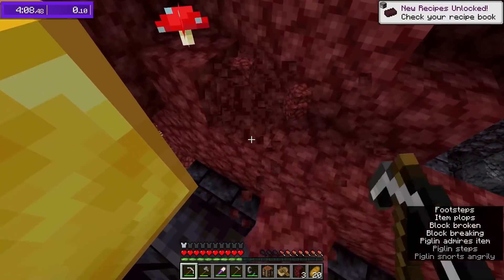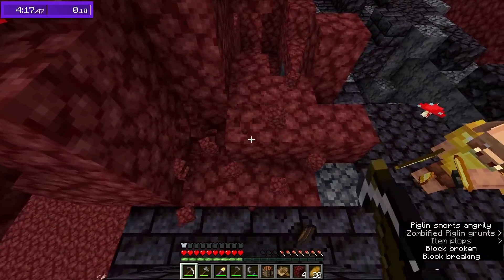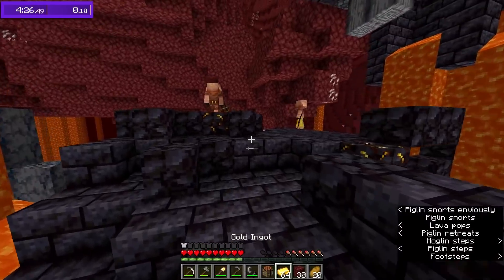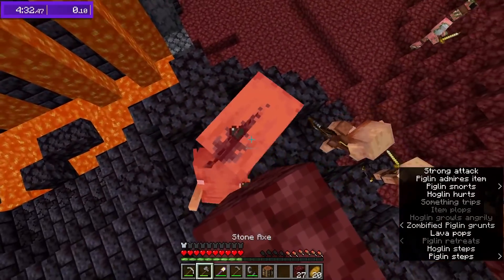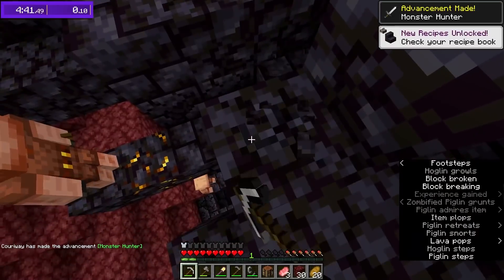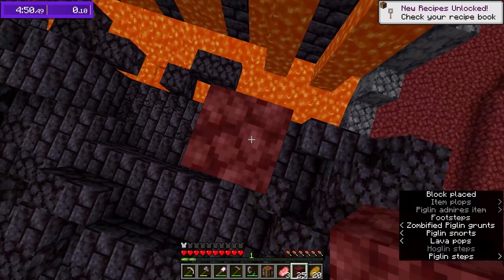I'm going to throw some gold on the ground to distract this piglin while I mine some blocks. These blocks are going to allow me to do my favorite bastion strat with Bridge — this is Bridge, by the way, you could probably tell by the snout. We're going to mine some blocks and get some piglins to come down. There's also a hoglin which I'm able to avoid. The piglins were not really cooperating — there were only like two. But the saving grace is that the trades actually end up being pretty good, and I also get pearls, which is super nice.